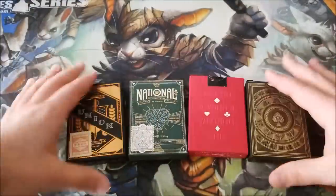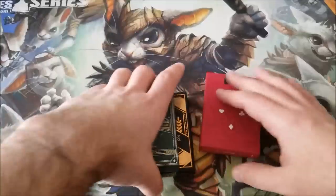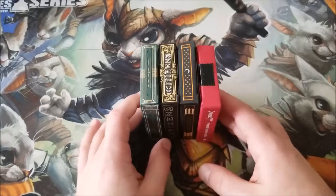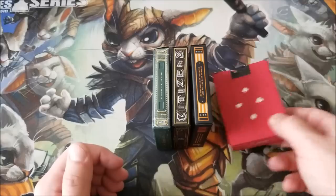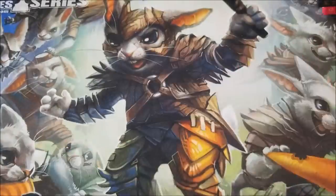In order of how much I like them: Nationals on top, Citizens second, Union third, and Product Red on the bottom. I do like the Product Red ones as far as the backing goes — very simple, you don't need too much. But as far as ten dollars goes — it was originally ten dollars — I don't think it was worth ten dollars personally. I think it's worth five dollars.